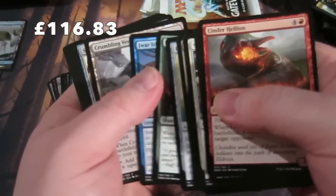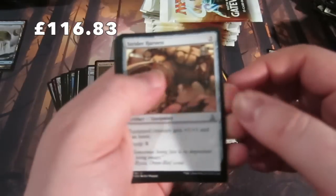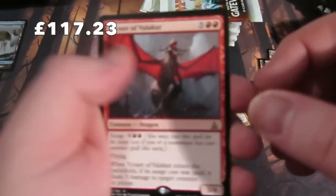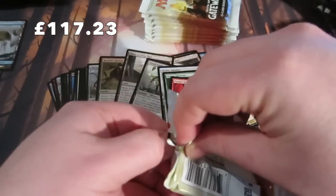Cards about to fall over! Strider Harness, Flare Drone, Birthing Hulk, and we get Torrent of Fire - the big 5/4 Dragon spell. We've seen that one before.